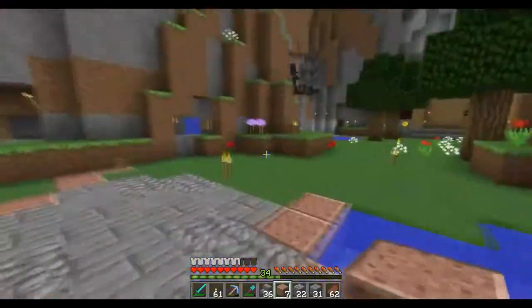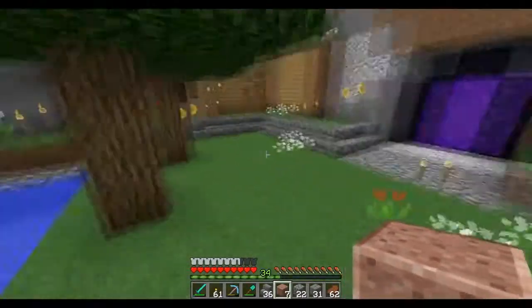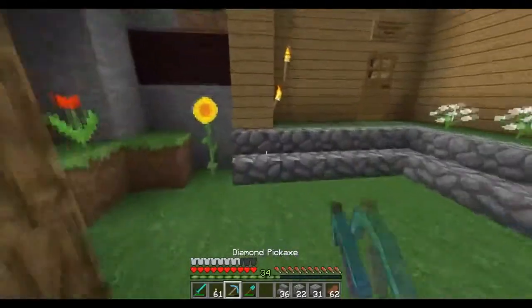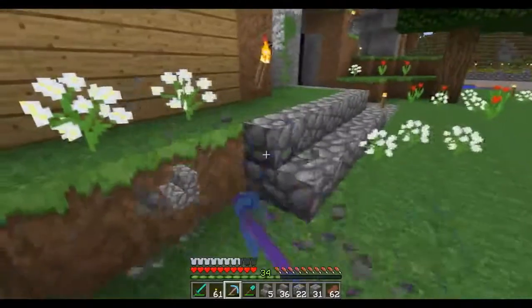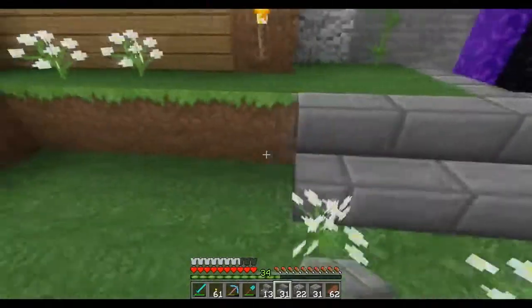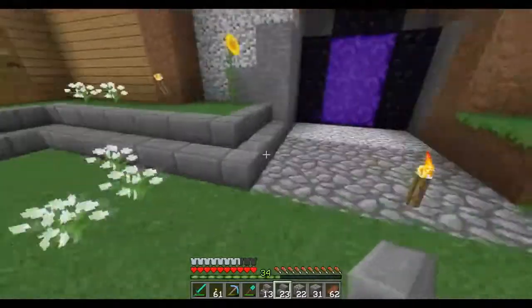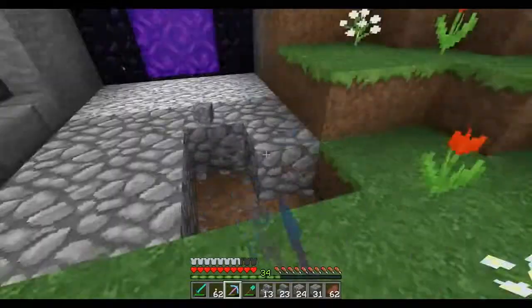I'm probably going to extend this to the wall right here so it looks like it ends on some note. Now I want to make a small fountain right here, but I'm not going to do that for this episode. And then I really want to upgrade these staircases because they are just cobblestone. I'm going to mine these out and then change the walls of my house. We're trying to just make everything look a lot prettier.